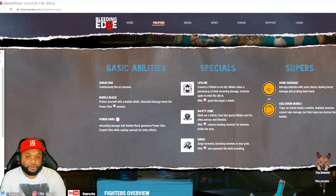Let's look at his specials. He has Lifeline - connects a Lifeline to an ally, and Mecho takes a percentage of their incoming damage. Activate again to wind the ally in - so I guess he can pull people to him. And with his Power Orbs, it grants the target a shield.